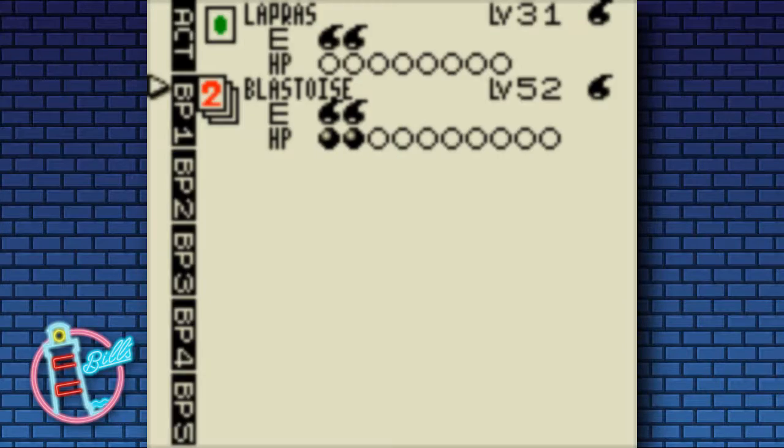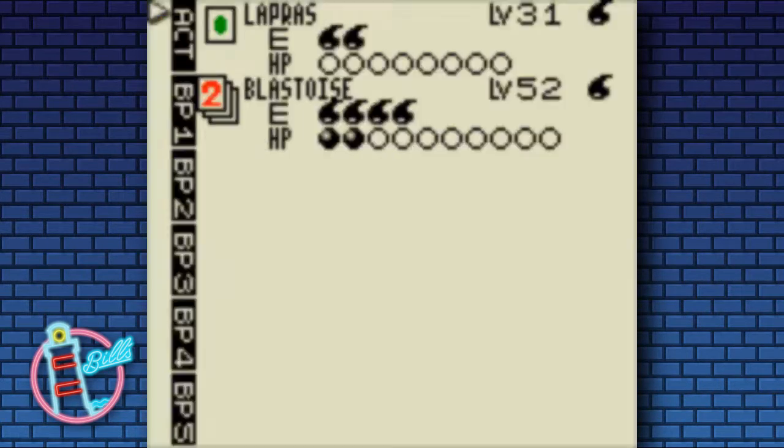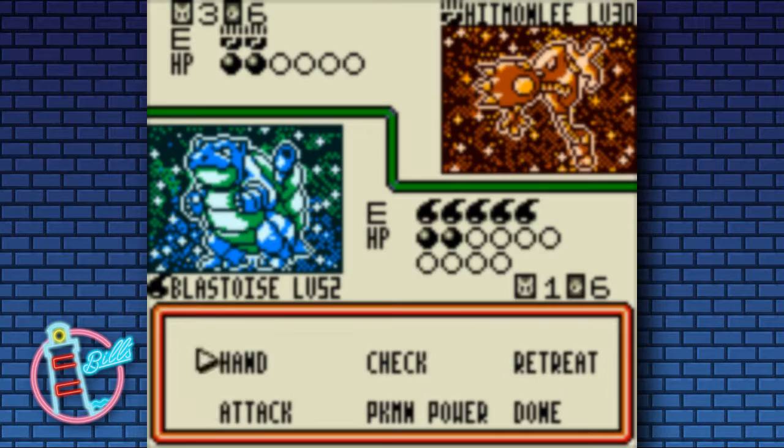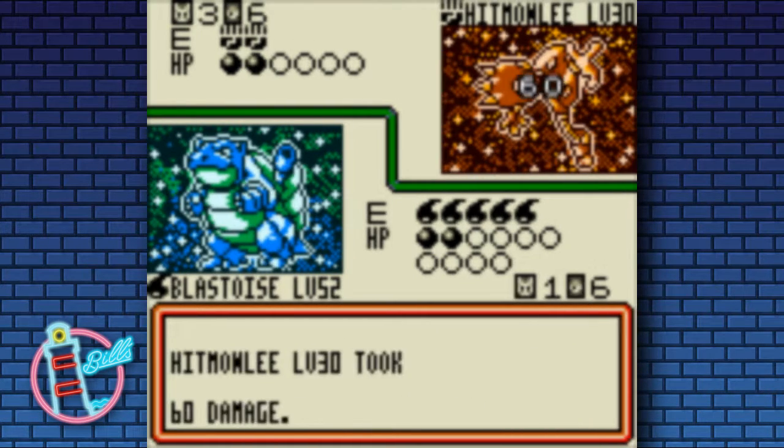Look at all those Water Energy! We'll even load up the Lapras, and Blastoise — all loaded. I think that is as far as we can really go with his Hydro Pump move to get 60 damage — I think that's the max.